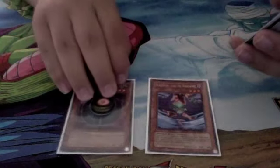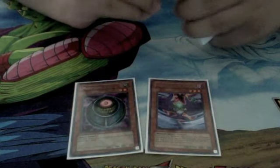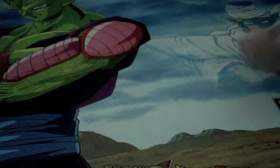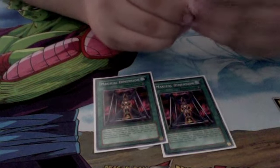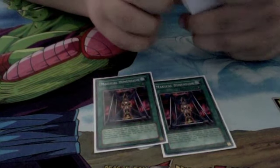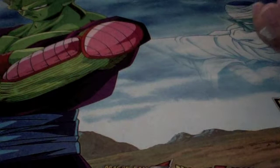Blackwing Gale and Morphing Jar — these are just common staples I have in here. Morphing Jar is simple, lets you get a new hand. Two Magical Dimensions — really useful in this deck. Lets you Special Summon a Spellcaster by tributing one monster on your field. The tributed monster does not have to be a Spellcaster, so you can tribute a Morphing Jar.